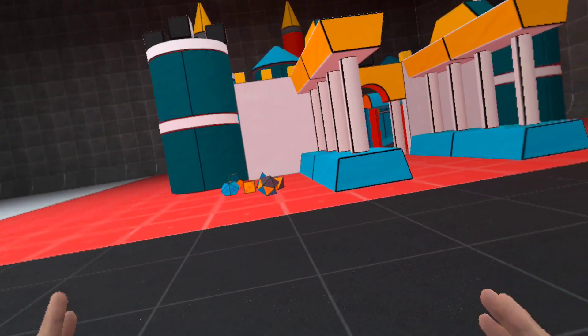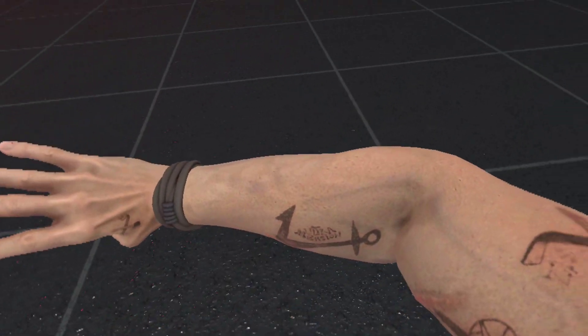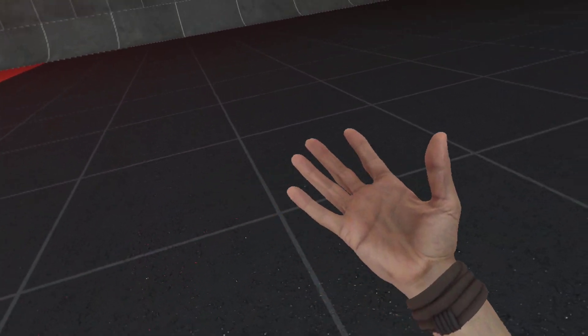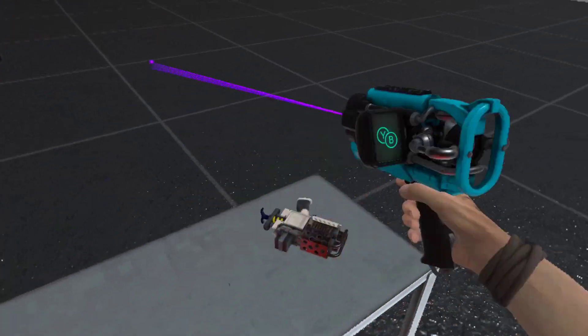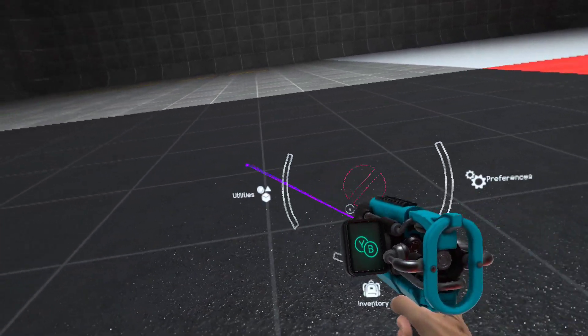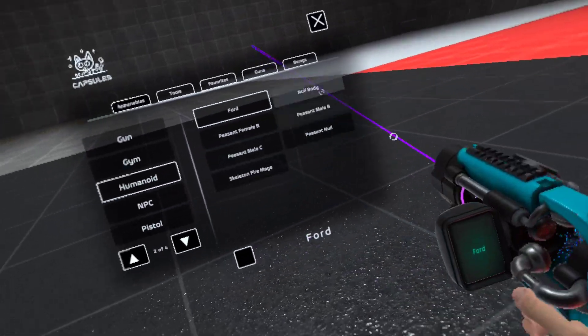In BONELAB there are six forms, and each form changes your physical characteristics. Right now I'm in the first form. The fourth form is Street Puncher — what he can do is punch really, really hard.